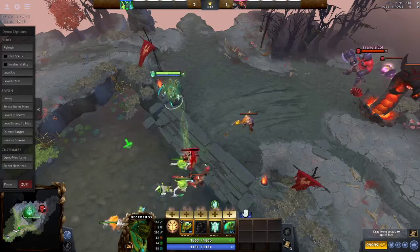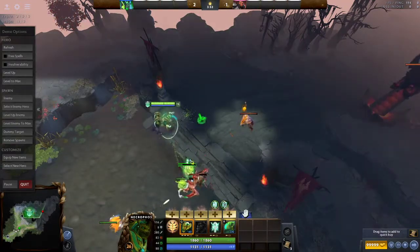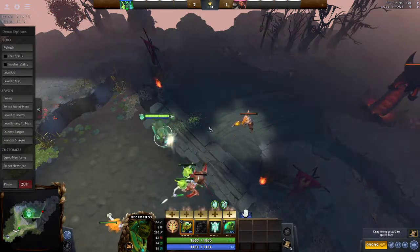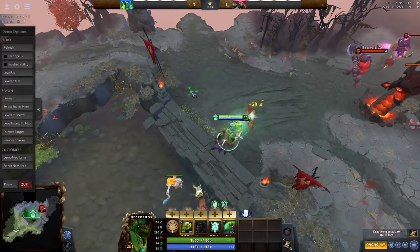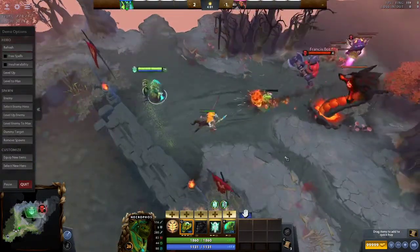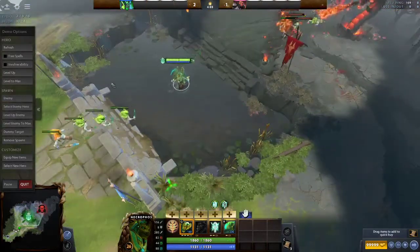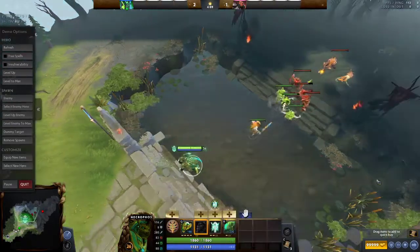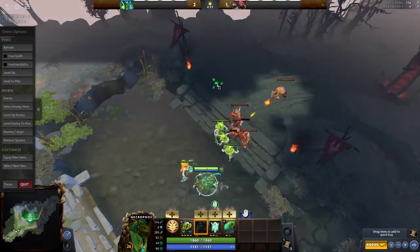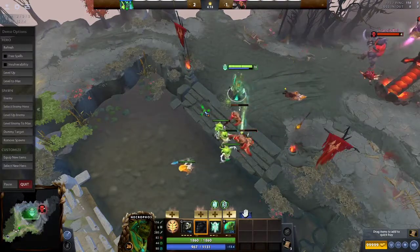Necro actually counters QoP because he heals way too much and QoP can't do enough damage — her tick damage doesn't do enough to a Necro compared to, say, Razor. Razor doesn't heal, so he just dies to the dagger and if he's slowed he's done. Necro doesn't really care. I like to max Death Pulse first because it's your harass and farming ability — you can farm jungle pretty efficiently with this spell.